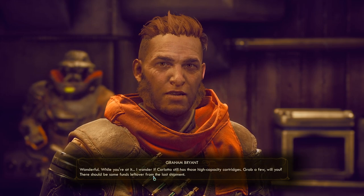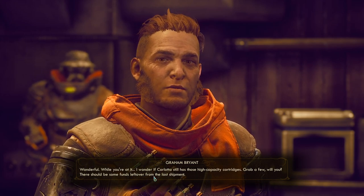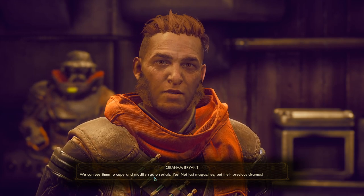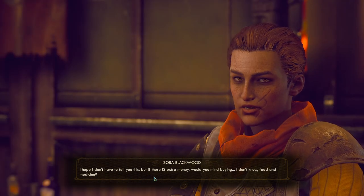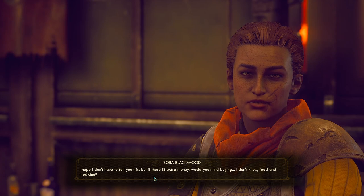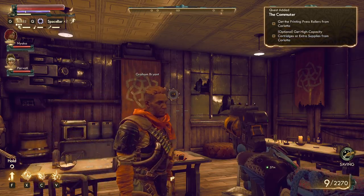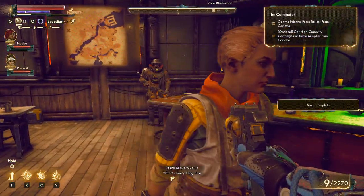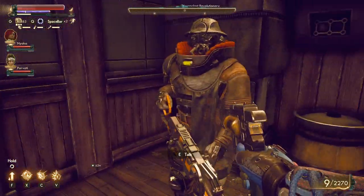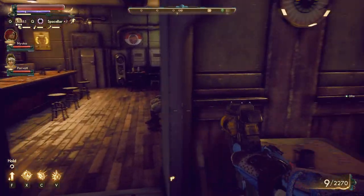Graham also wants high capacity cartridges from Carlotta to copy and modify radio serials — not just magazines but 'their precious dramas.' Zora interrupts to remind Graham to spend any extra money on food and medicine, then heads to triage. The player tries to talk to Zora but doesn't get much information, which is a bummer since they'd like to hear about the colony from multiple perspectives.